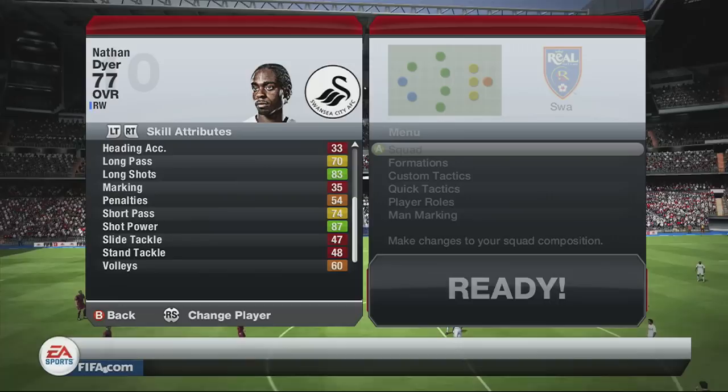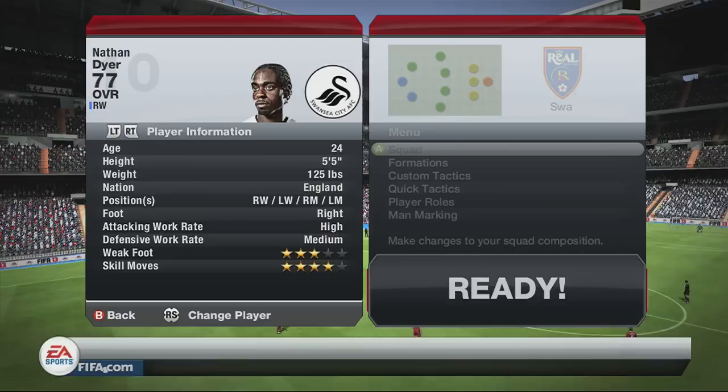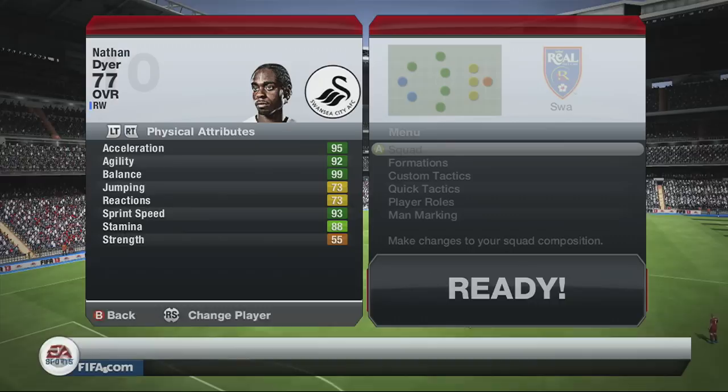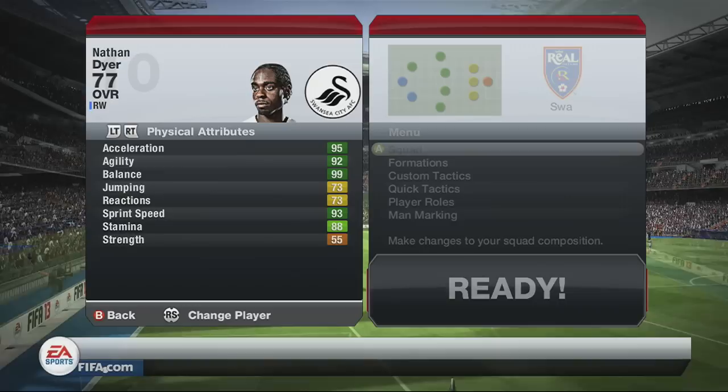His key skill attributes are 86 ball control, 87 dribbling, 89 finishing, 83 long shots, and 87 shot power. So the key areas that you need him to have good stats in, he has got them. His player information: he is right-footed, high attacking work rate, medium defensive work rate, three-star weak foot, and four-star skills.